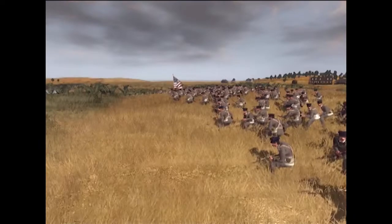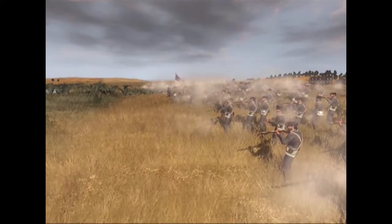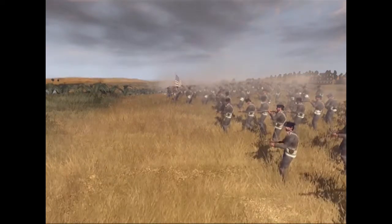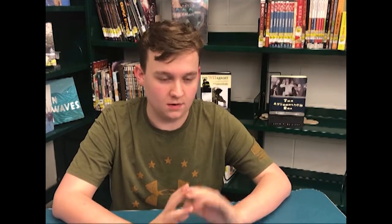But not every infantryman fought in a line. There were soldiers who fought in a loose formation — you could call them skirmishers or light infantry. They would harass the enemy, drawing them in to get a better angle and cause more casualties. Each soldier was more individual. They used better quality muskets that were rifled, meaning grooves inside the barrel spun the ball as it came out, making it more accurate and deadlier at longer ranges. Cavalry would fight differently — they were there to get the surprise, gain a better angle, and outmaneuver the enemy on the field.